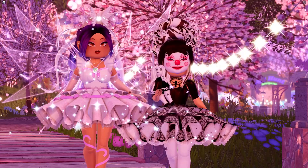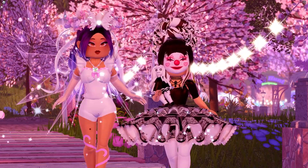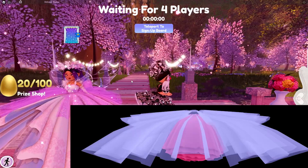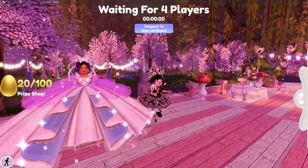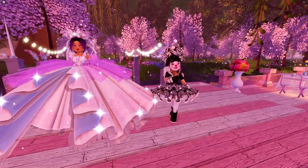Iris shares that the first skirt we're talking about is the Magical Enchantress Skirt — she's actually wearing it right now. We can pop on screen a picture of the old skirt so you guys can see how different it looked. In giant skirt mode, as you can see, that is the big original skirt that you get when you first wear it.